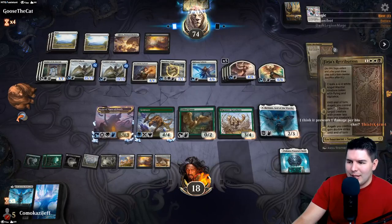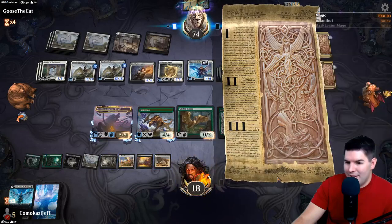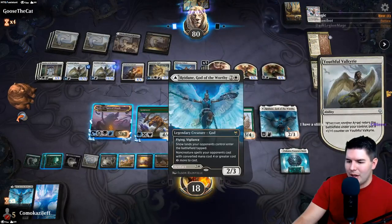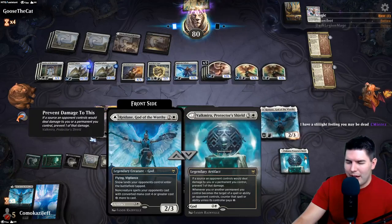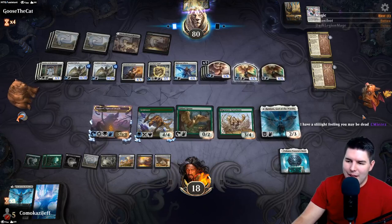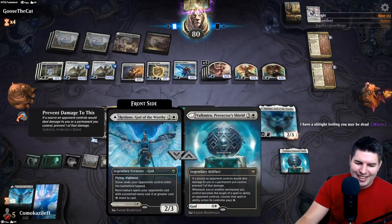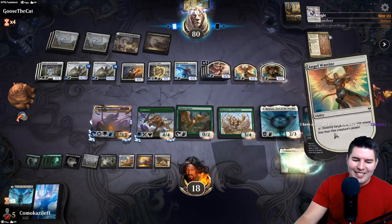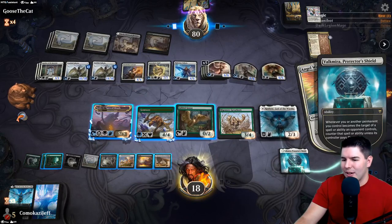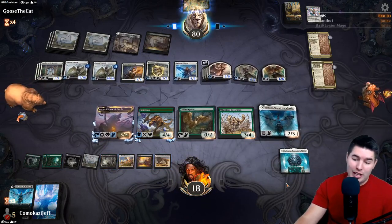I'm going to hold off one more turn because we could have it. They can kill a lot of stuff here before damage. Retribution - actually now they can't use the ability at all because the abilities do target our stuff and cost one more now. Oh, bummer - you can't do it. You should have read the cards before you played it out. Yep, can't do it, sorry about that sir.